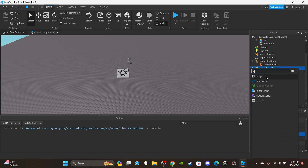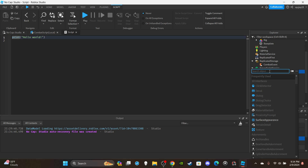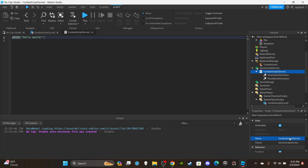Now we can move on to the server script. Insert a server script into ServerScriptService. You're going to need two animations — you can't use my IDs, you have to use your own. Go to the toolbox, type in combat animations and you'll find them. One is the knockback animation, one is the down slam animation. Put both animations inside the script, click the plus icon, type animation, name them, and put your IDs in the animation ID field. Rename the script to CombatScript — in parentheses put "server".